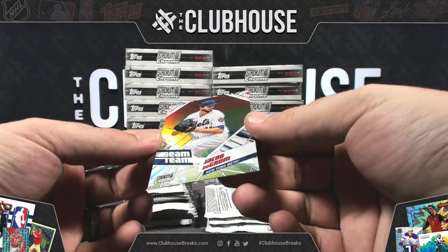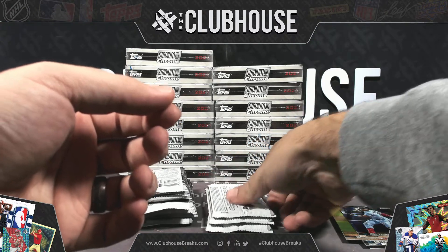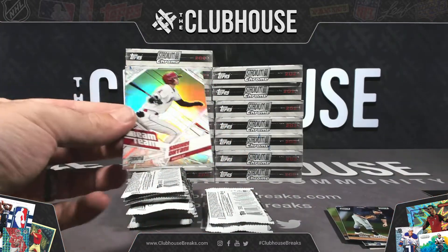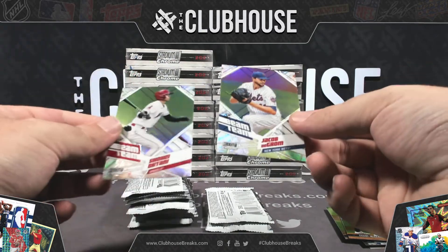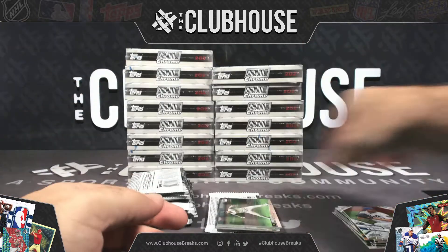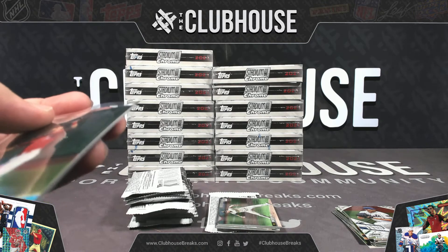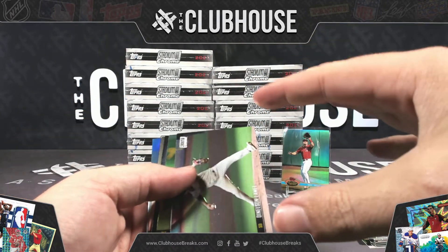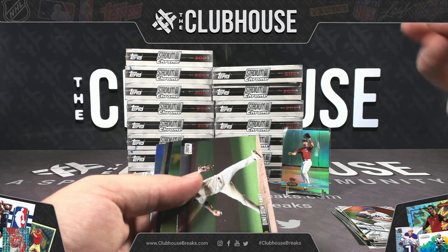Beam Team is a case hit in regular Stadium Club, so we'll see how that shakes out. Otani for the Angels. Put that Trout on the stand — only one a box with this checklist, that's a tough Trout. Stadium Club in general has a crazy collector base — it's more of a patient sell than an auction sell. Some of the higher-end stuff is auction, but some of it you're really looking for the guy completing the set.